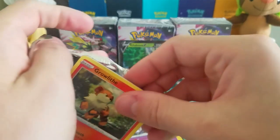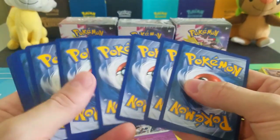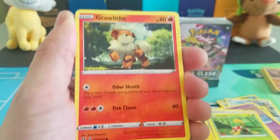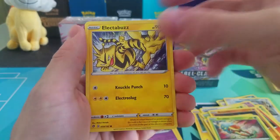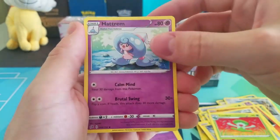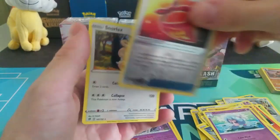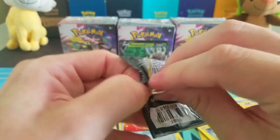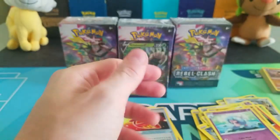If we get something like a full art Boss's Orders that would be insane, though I don't know if we're going to get quite that lucky out of just four packs. Any of the secret rares would also be great. Here we have Growlithe, Rolycoly, Meditite, Grubbin, Electabuzz, Lightning Energy, Dubwool, Lombre, Hattrem, a Versatile Burning Scarf, and a rare Whiscash — nothing great out of that one. One pack left for pre-release kit number one, and even if we get just another dud rare like Whiscash, I think we've done pretty good on this first kit.